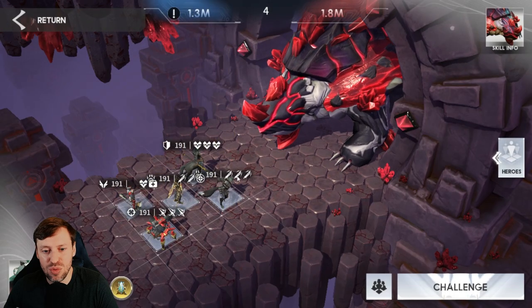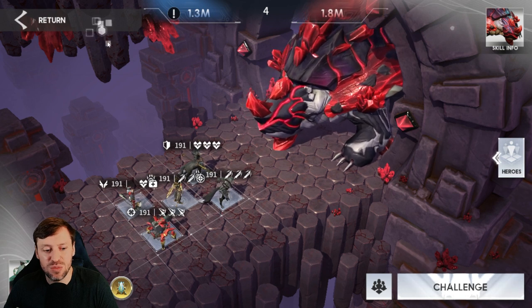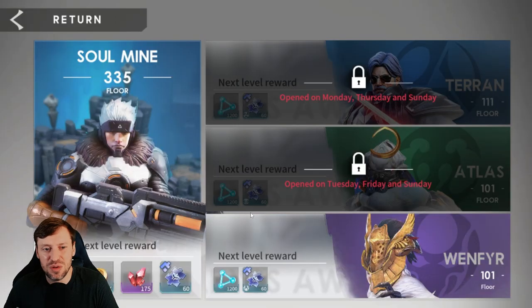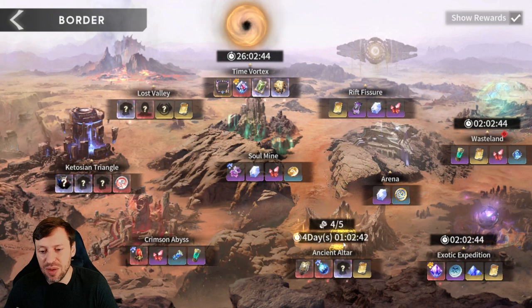Crimson Abyss requires summoner heroes — we're running Anpu and Muka, and it's pretty straightforward. You'll get loads of rubies from that and can also buy consumables there, specifically stamina for the dungeon activities. Early on just make sure you've spread your heroes across factions because you get really good rewards from the faction content that will help speed up your account.